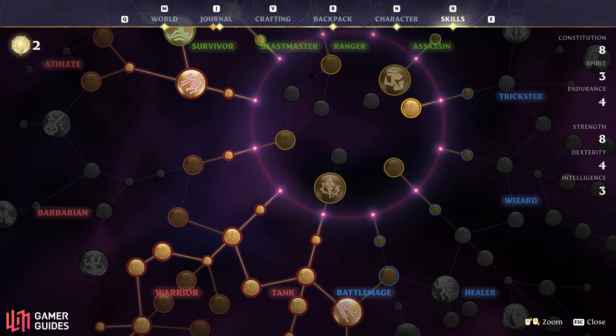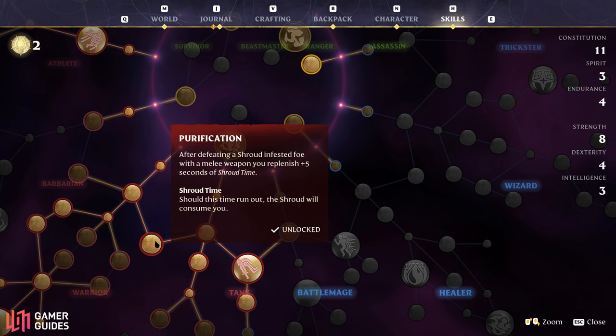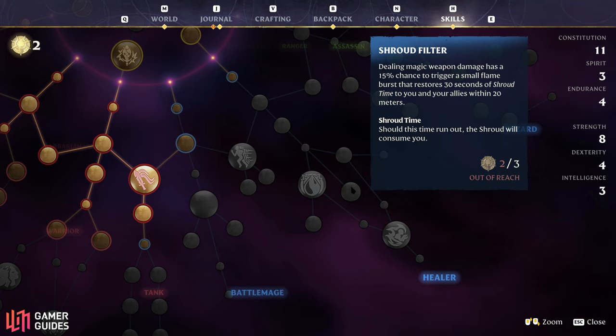There's also the Purification skill, which can be found between the tank and the warrior trees. This one gives you an extra 5 seconds of shroud time whenever you kill an enemy with a melee weapon. An equivalent skill for a mage class is Shroud Filter, which has a 15% chance to trigger a small flame burst that restores 30 seconds of shroud time. Shroud Filter is arguably more powerful, but don't underestimate how useful Purification can be — you can easily restore a good chunk of shroud time after killing groups of weaker enemies, such as critters.